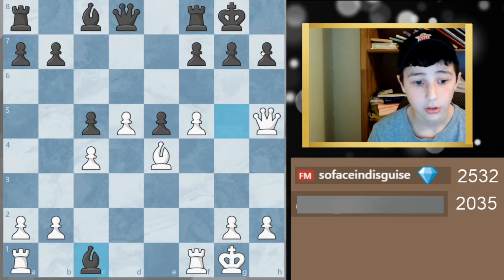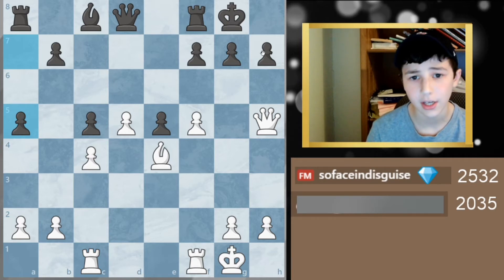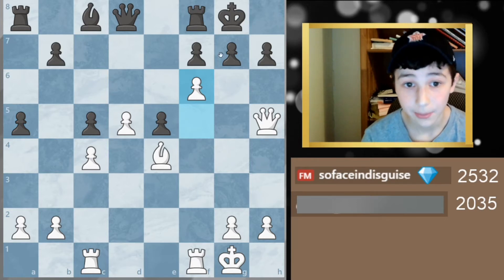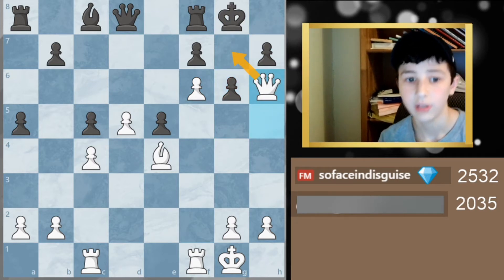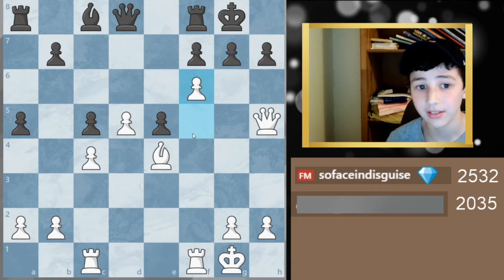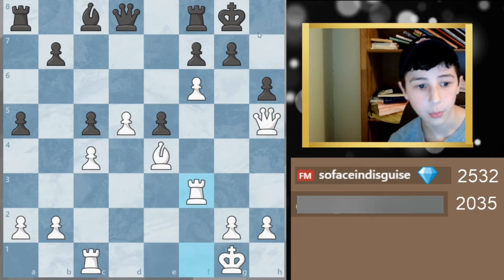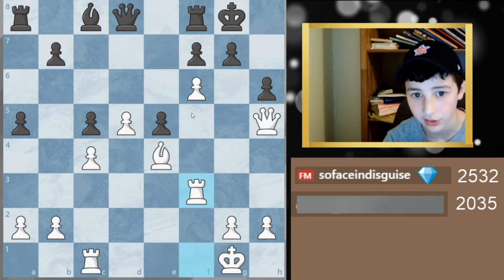He takes, I take back, then he goes a5. Pause the video and try to find the best move — I'm up around 11 points. The move is f6, because I'm threatening that pawn and if he tries to defend, there's queen h6 and he can't stop the mate. It's over unless he wants to take, but then you're up a full queen since my rook is attacking and defending. He plays h6 and I respond with rook f3, bringing all my pieces in.